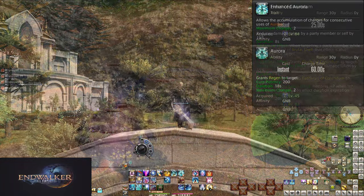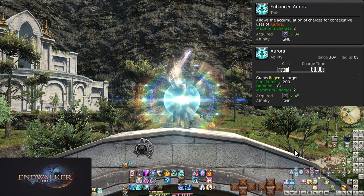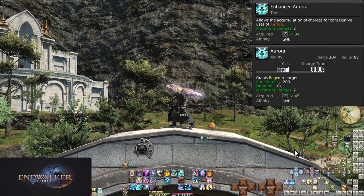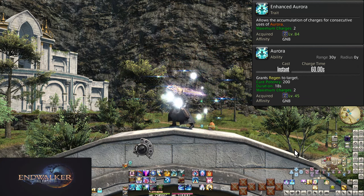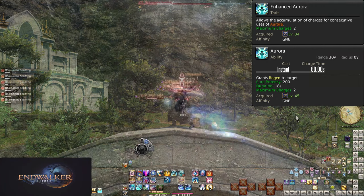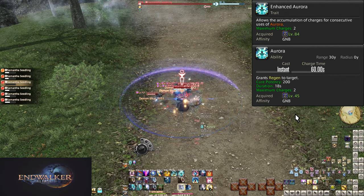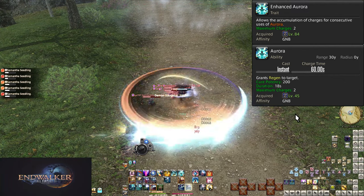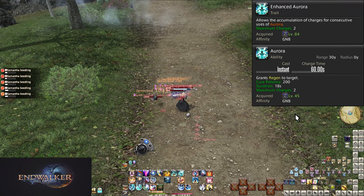Level 84, Enhanced Aurora. Aurora has been turned into a skill with charges — you can hold two uses of Aurora at once. You can continually ensure one charge is on cooldown keeping HP up, while holding onto the other for significant consistent damage. Two uses of this is definitely a boon.